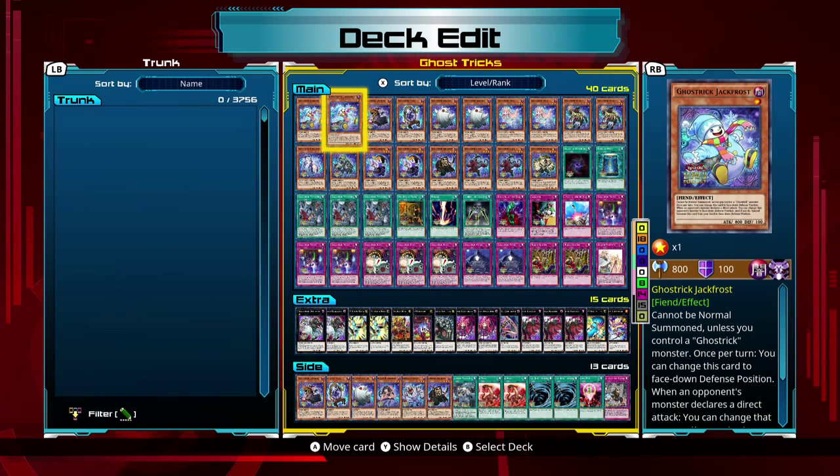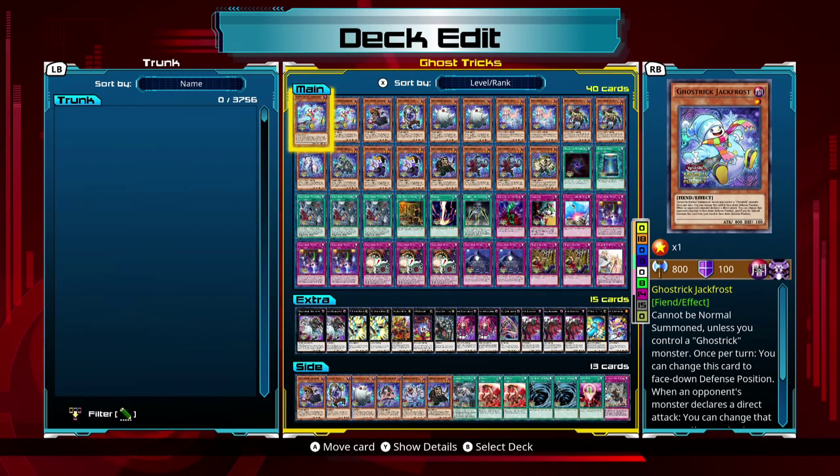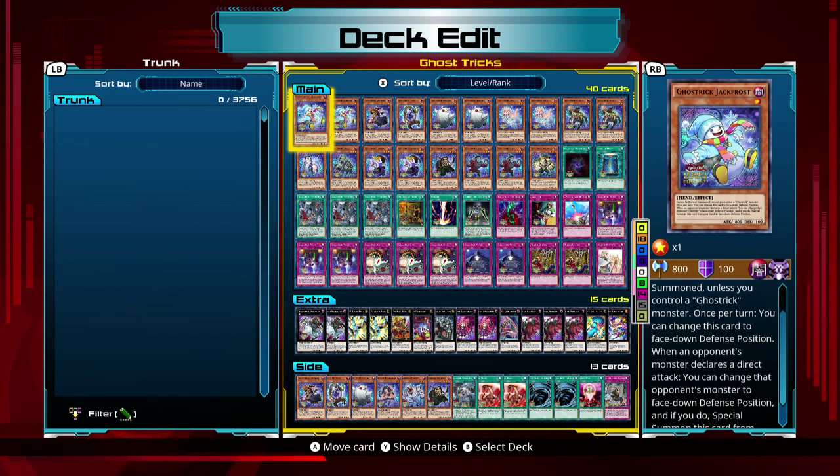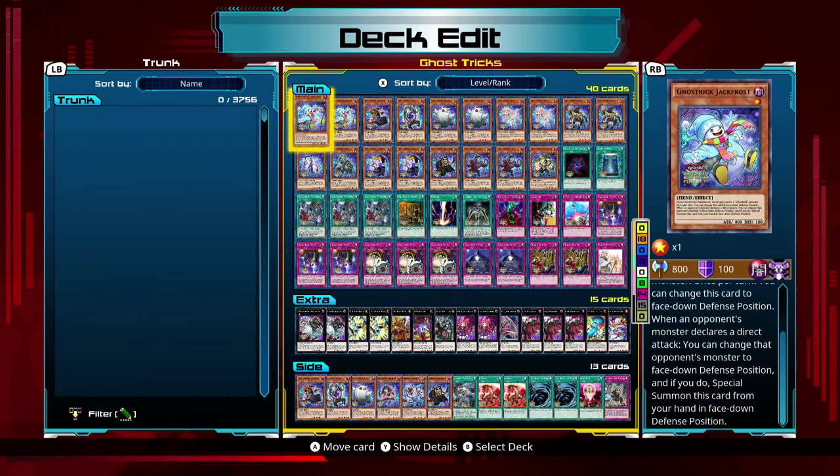So what's going on with it? Ghost Tricks, as you can tell, are level 1, 2, and 3 monsters. Each level actually gets three different types of effects. Level 1 monsters basically activate from the hand, so basically they're hand traps. Like Jack Frost right here — when a monster declares an attack you can change that monster to face-down defense position and then summon this card from your hand. Very good card that actually prevents monsters from attacking.